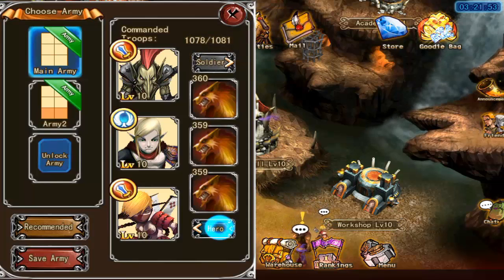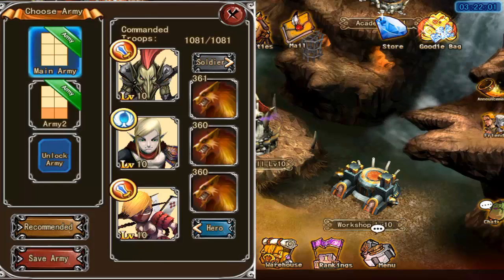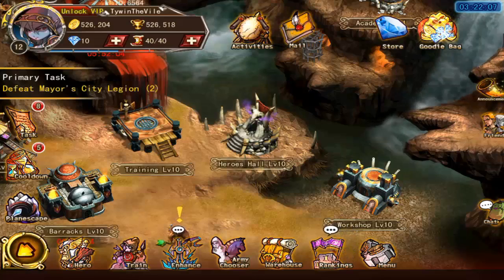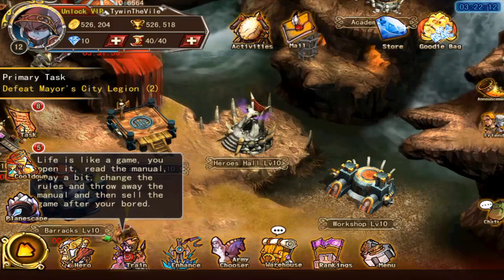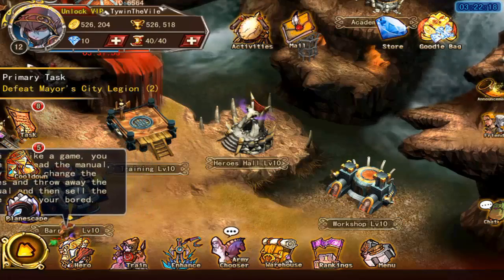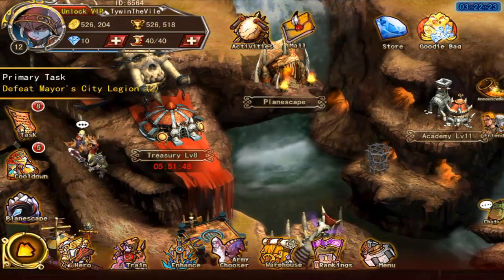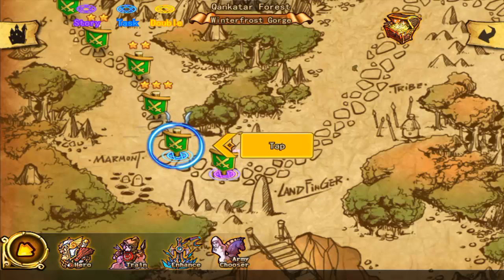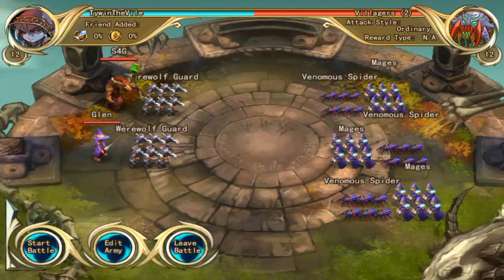I'm just clicking the screen trying to figure out the game at this point. We'll go to recommended and then go out to the world and see what battles we can get into. If you click on the map up at the top it opens into the world and you can battle the different armies.